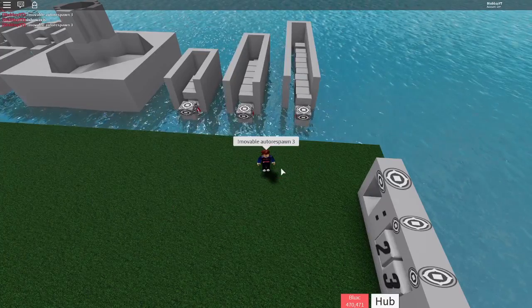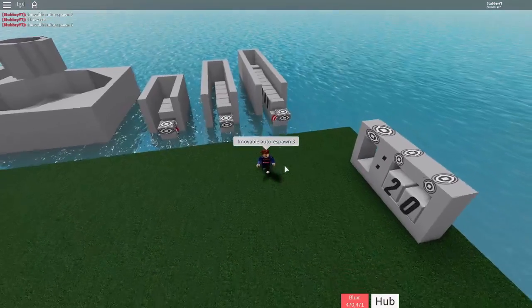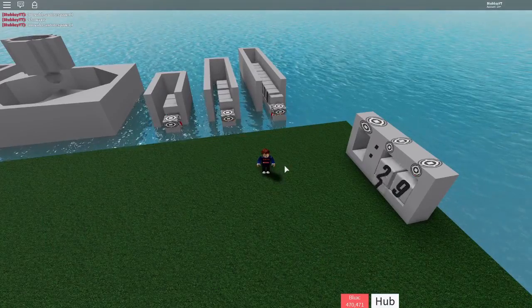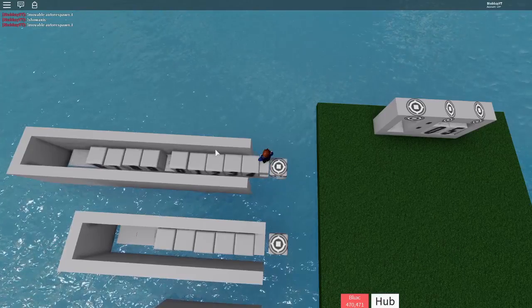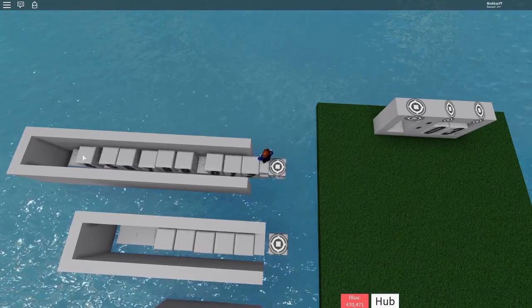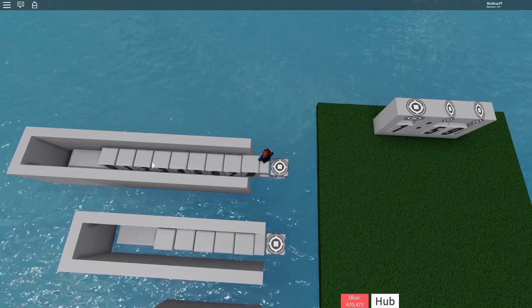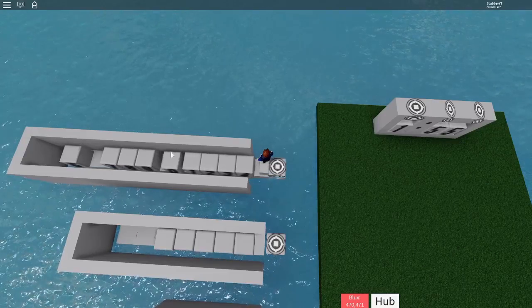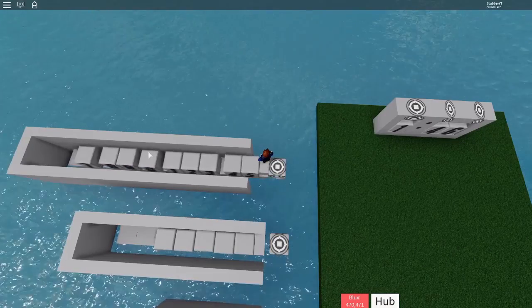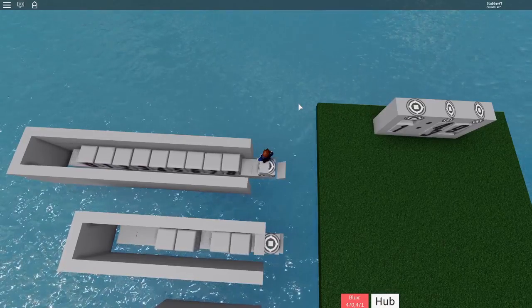Make sure to do that for every movable block you do, because if it turns it can mess everything up. Once you've got the right orientation, don't place the blocks up top and let them fall down then put auto respawn on, because it won't work. You need to make sure you place going up — start with nine here and then keep going down to zero. For each of these blocks down here put Movable Auto Respawn 10.